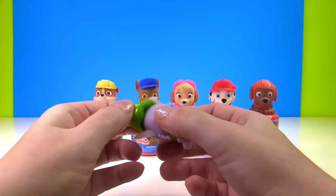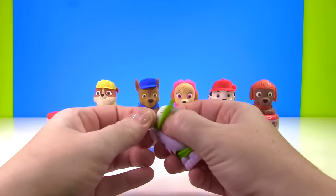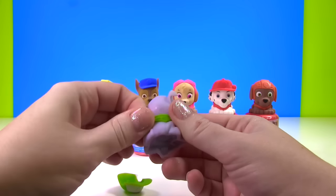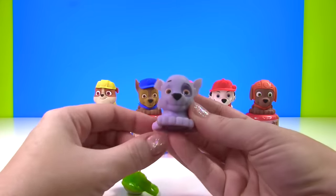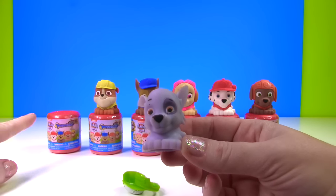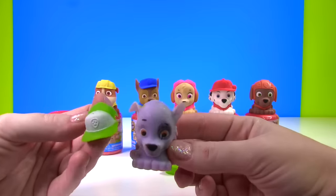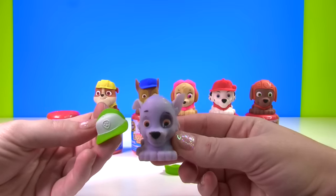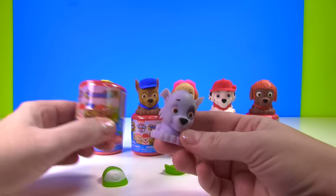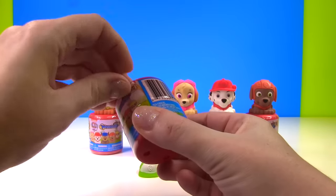Did you guys know that you can peel off their little hats? Ta da! And you can peel off their little vests too. Look! Now Rocky needs a hat and a vest. So we're going to open up this brand new Paw Patrol capsule and see which pup he's swapping his hat and vest with. I had no idea you could peel these off the pups until I saw Toy Genie do it, and I thought it would be fun for us to do it with a mystery mashem.